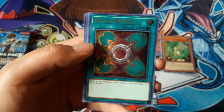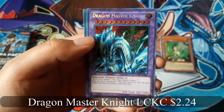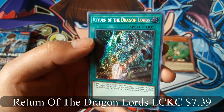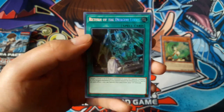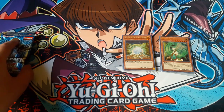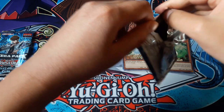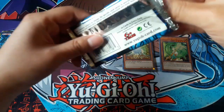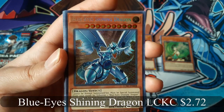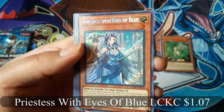Ring of Defense. Warrior Elimination. Dragon Master Knight — that's awesome. Return of the Dragon Lords. Blue-Eyes Shining Dragon. Blue-Eyes Shining Priestess with Eyes of Blue. That's awesome, that's really cool.